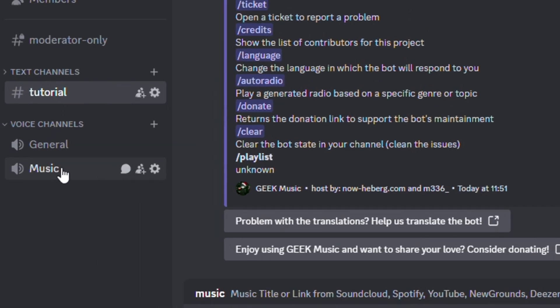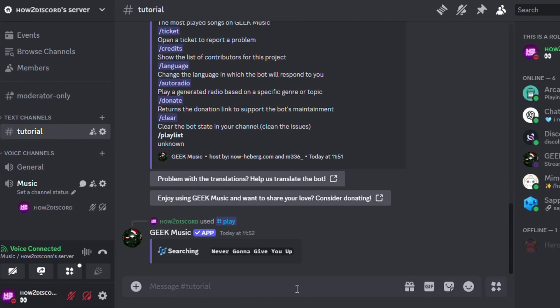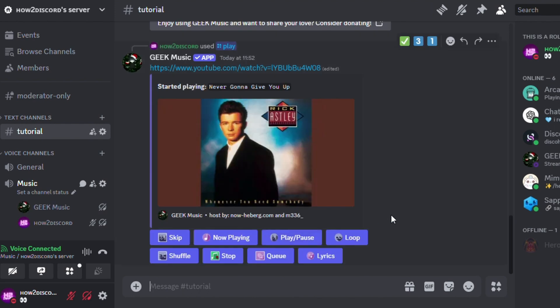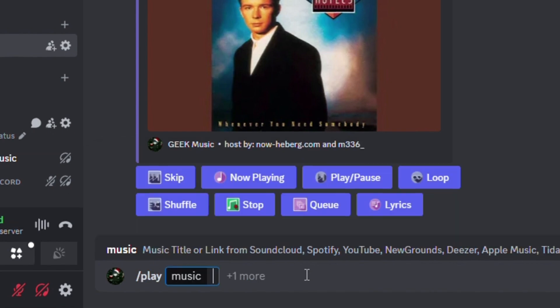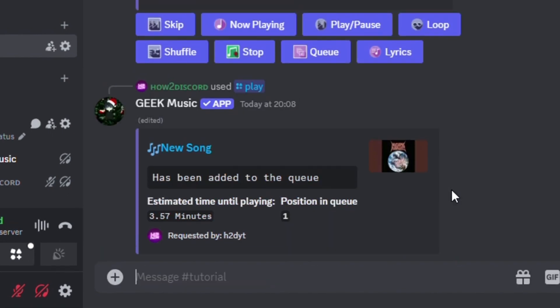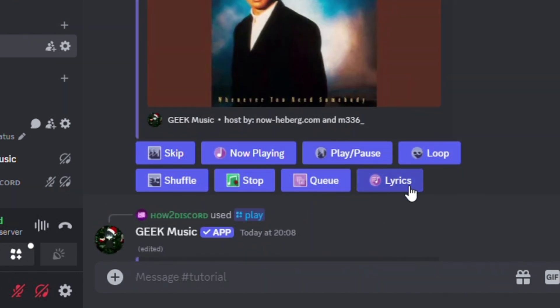Make sure to join a voice channel before running the command. After running it, the bot will start playing the music like this. These are the options you get. You can add multiple songs to the queue by running the play command repeatedly. You can view the queue by clicking here. All the other options are pretty self-explanatory.